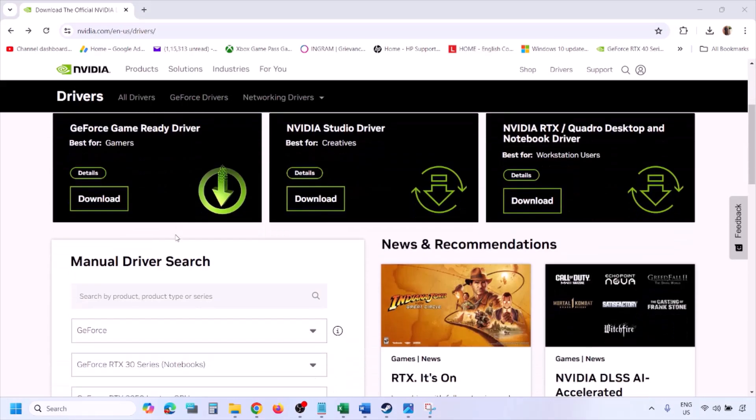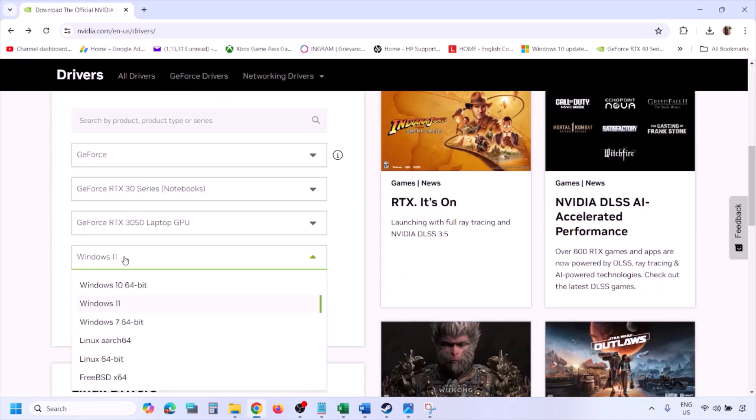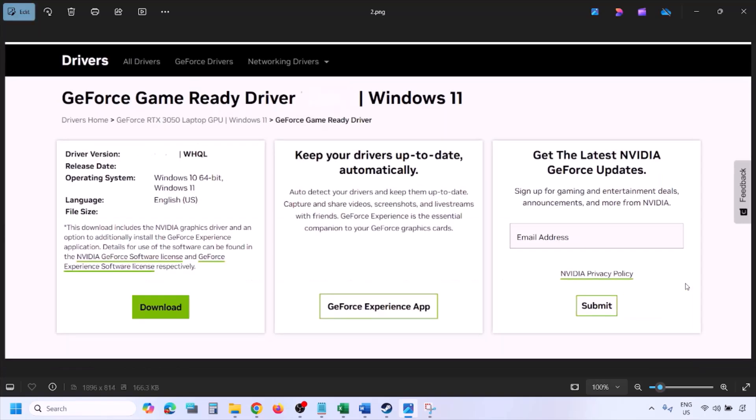To perform a clean installation, go to the NVIDIA website and select your graphics card from the list. Make sure you select the correct graphics card and the right operating system — Windows 11 or Windows 10. Then click Find. Once you click Find, you will see the latest GeForce Game Ready Driver. Click View, then click Download and let the download complete.